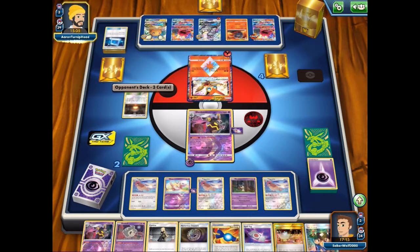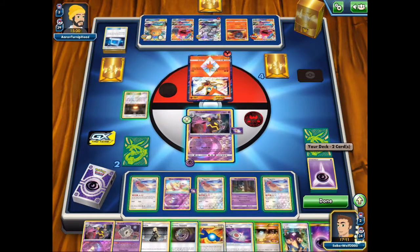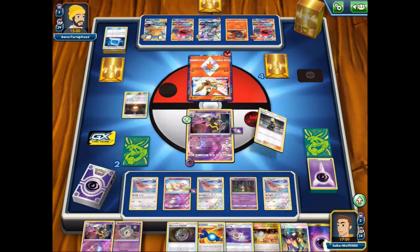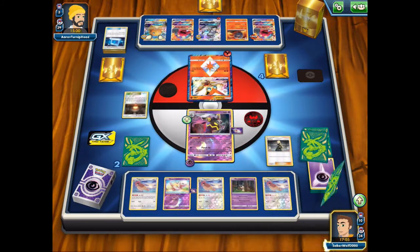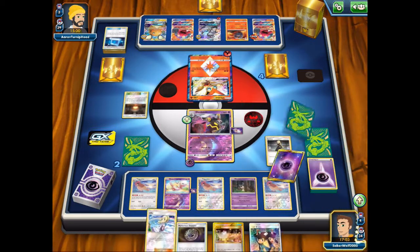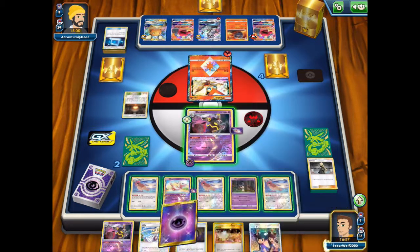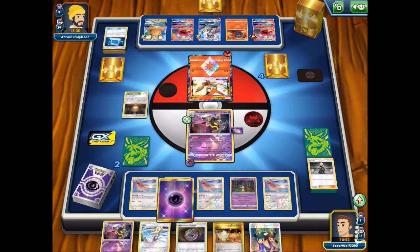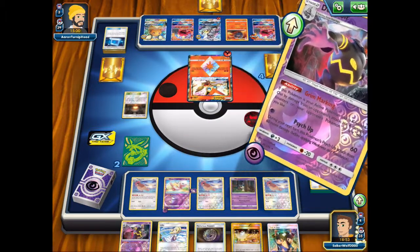He promoted the Victini but I don't know what that's going to do. I really don't get it. I'll use Cynthia just for the hell of it — I wasn't going to deck out just yet, but it doesn't matter. Put the psychic energy on Dusknoir and just get another KO — Psy Purge, easy.